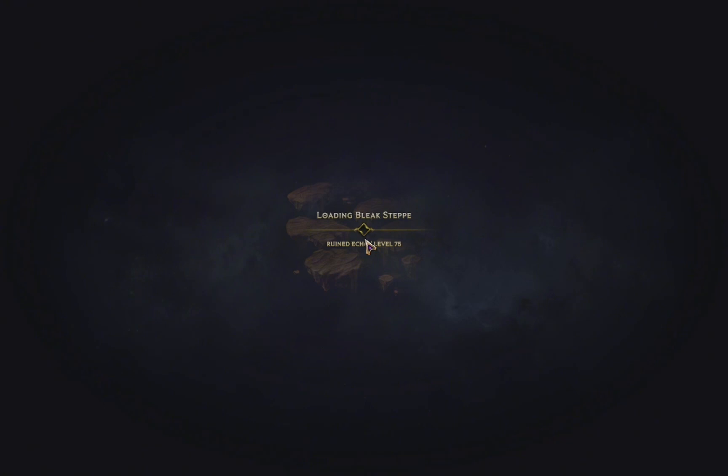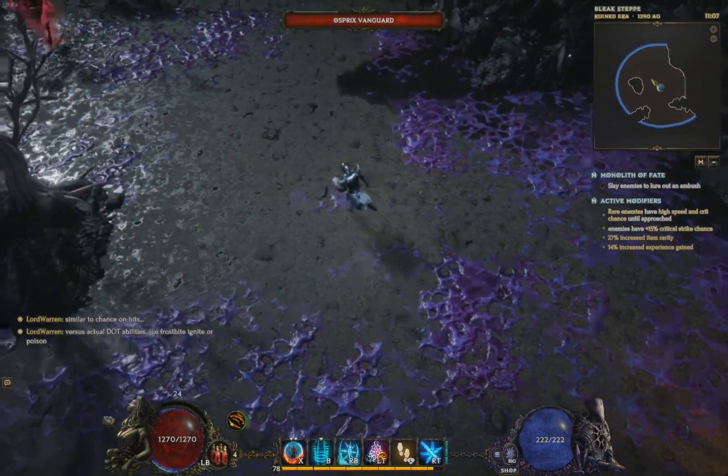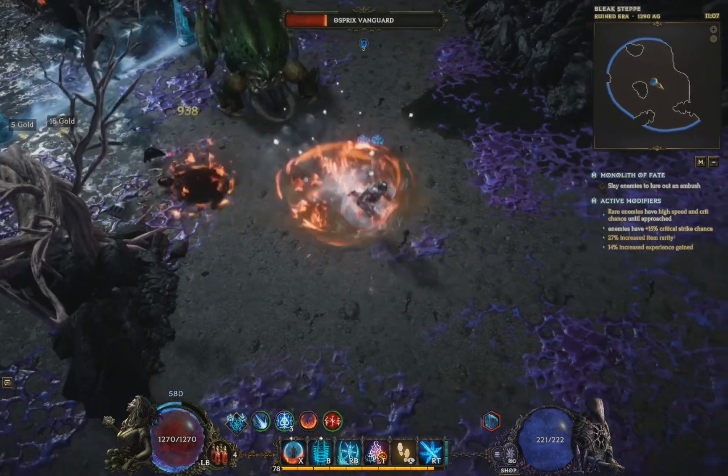We're going to load up a quick level 75 mono. Like I said, running this in Proton it was literally just a PowerPoint slideshow — I was hitting 10 FPS and nothing was playable at all. So you can see right here, we're running through, and the minute we get some enemies we'll actually be able to run this no problem.